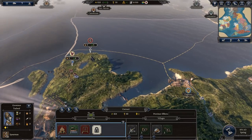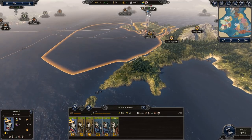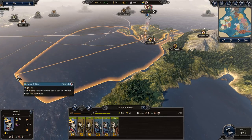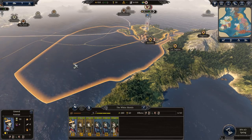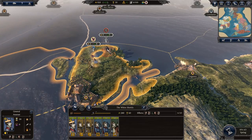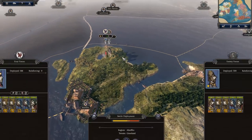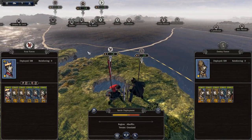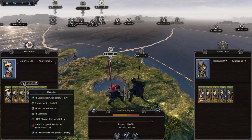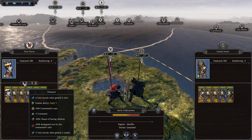Now it's time to show you a battle. Click on your general — the yellow highlighted area shows where he can move. Right-clicking on an enemy shows a sword icon, and right-clicking to initiate brings up the pre-battle screen. It tells you deployed numbers: we have 588, they have 500. It shows our army's effects — morale when General is nearby, plus 1 morale when General is alive, rally ability, plus 10% commander's order.